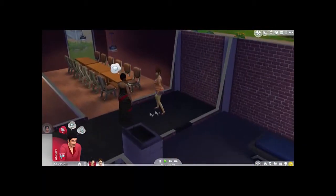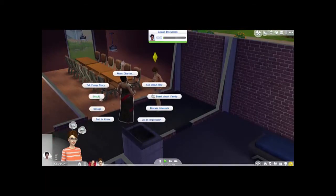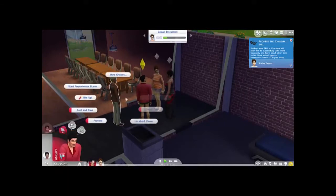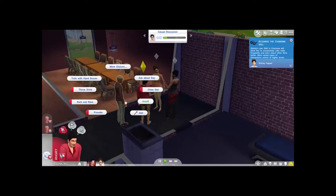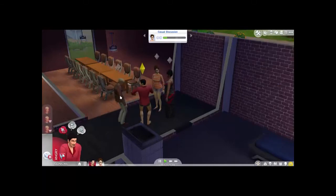She goes to stare at the wall again - let's annoy her, shall we. Sam Pepper's going to throw his drink on Zachary and provoke him. Beautiful - such a good family household!